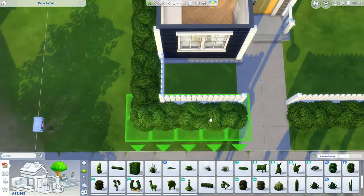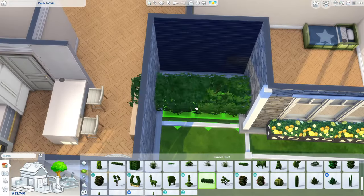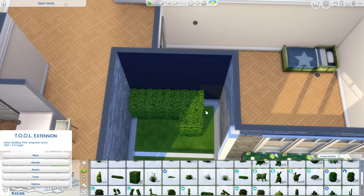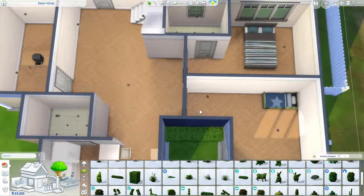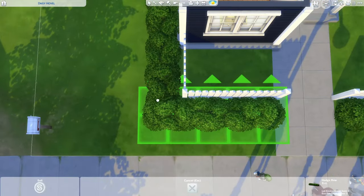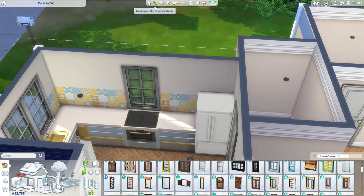I do have a couple of favorite rooms. I really like what I did with the toddler's room — I used the blue and orange swatch from the base game Kindermade collection, which was fun. The main bedroom is pretty small; they have a closet which is nice, but the bedroom itself is kind of sad for a main bedroom. I also like the second kid's bedroom that I decorated.